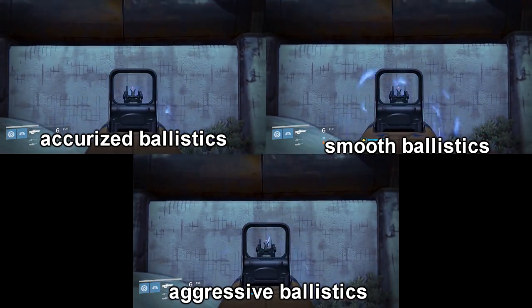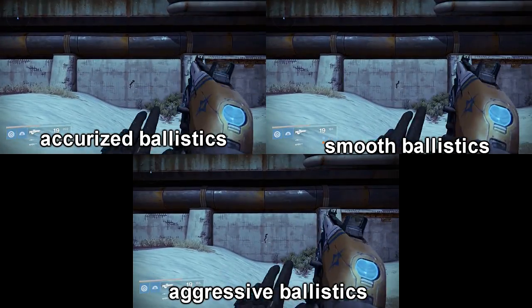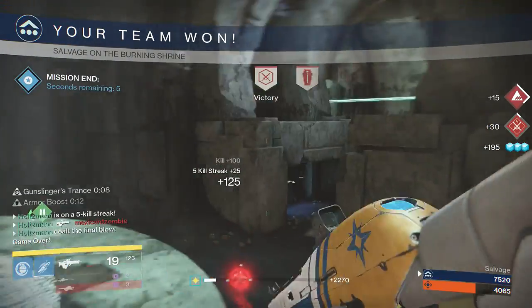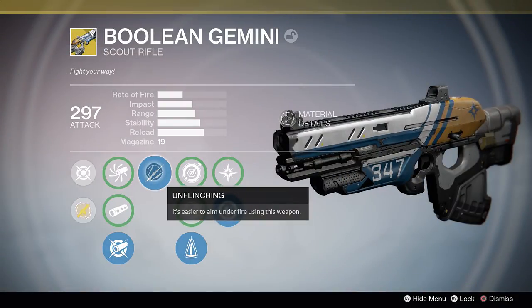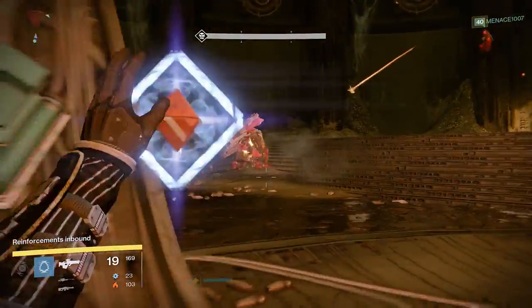It has a straight up and down recoil pattern with an ever so slight left to right bounce. If you're keeping the sights on the target, the natural aim assistance will correct for the recoil and you can chain headshots easily. Moving on to the first tier perk, we have Unflinching.